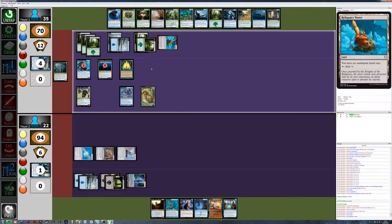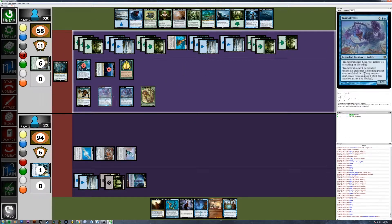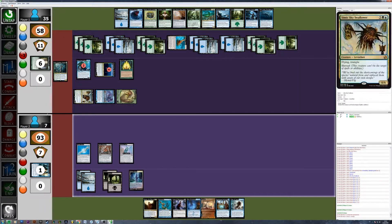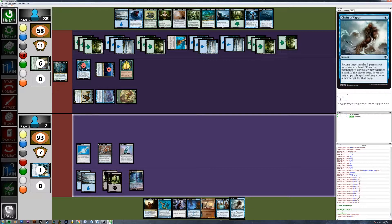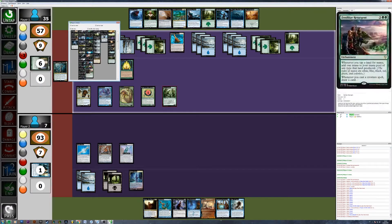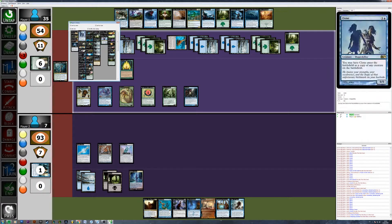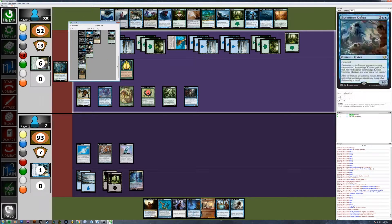City of Solitude messed me up at the end of that game. I was relying on something at instant speed, but I also made a mistake — I was assuming Proteus Staff could be activated at instant speed, but it only works at sorcery speed. I didn't read it carefully enough. But yeah, that's just the basics of the process.